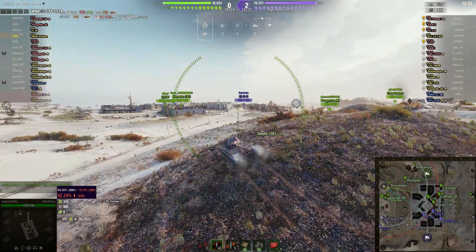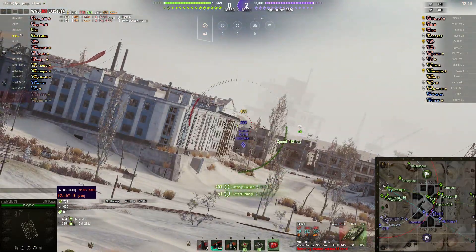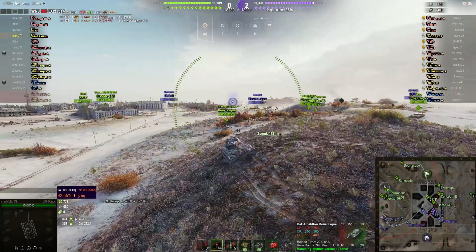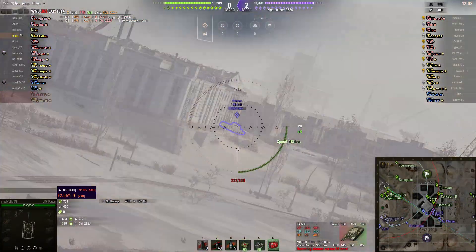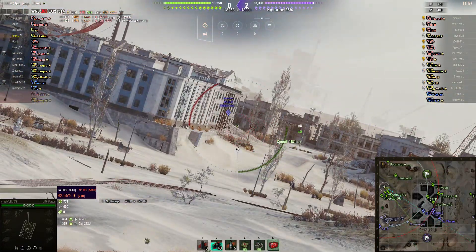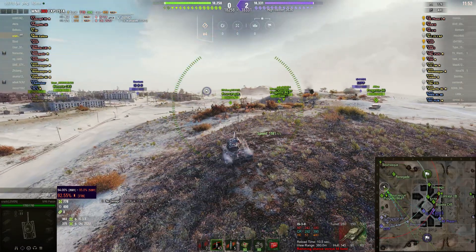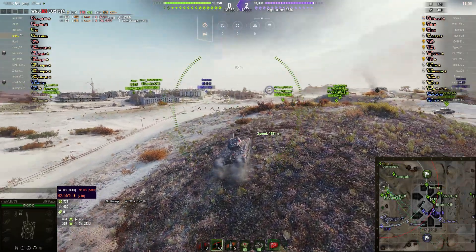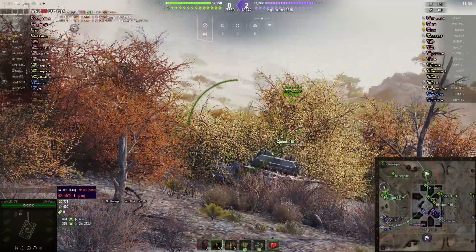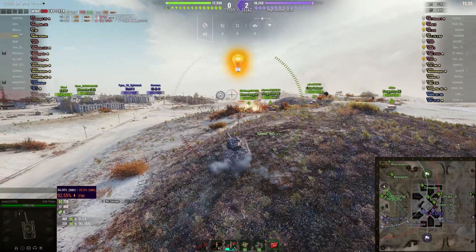Always looking for opportunities, and here we've got the IS-3-II crossing. Should be able to get a shot in there, which he does — nice high roll. And a nice quote from Arnie there: 'Knock, knock.' The advantage here is he's not likely to get spotted — he's operating at over maximum view range but not maximum draw range. No other targets on offer. There was a Borrasque further down on the 3-line, but he's not visible now.